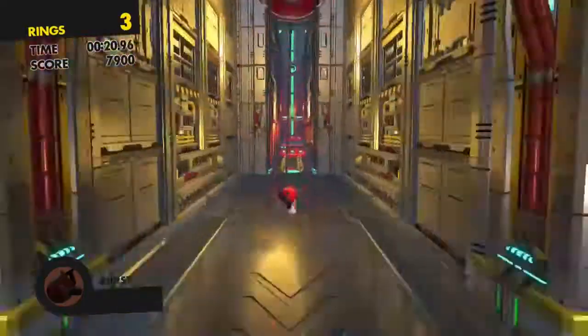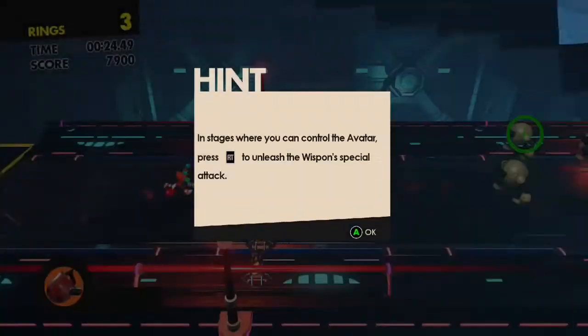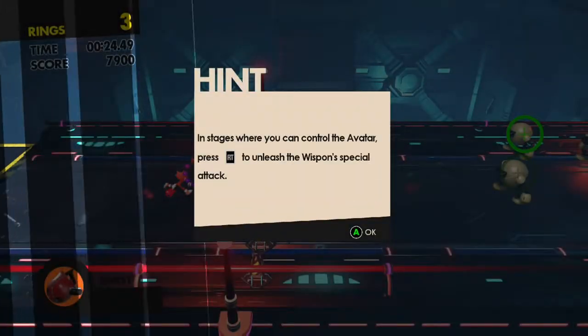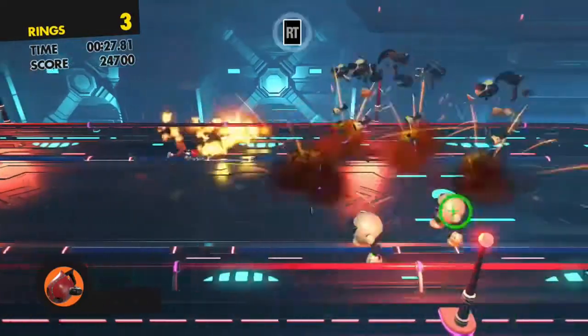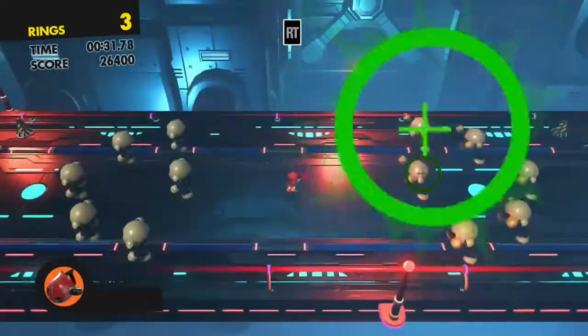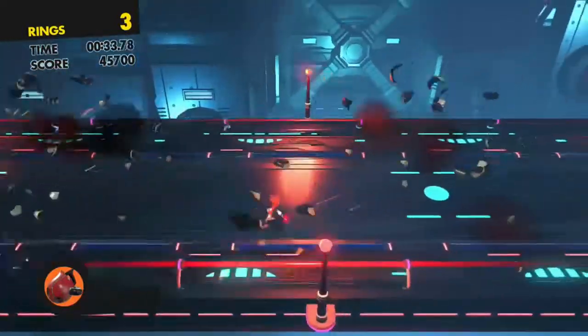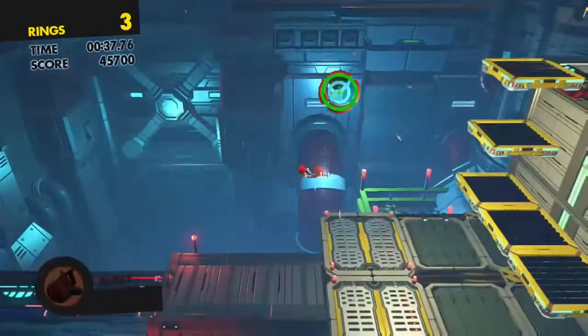So basically, we found out Sonic is still alive, and Knuckles is sending the custom character and the team to get the spaceship to go to the Death Egg, which is where Sonic is being held.